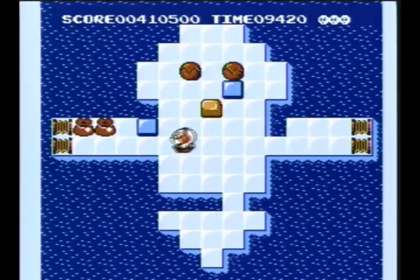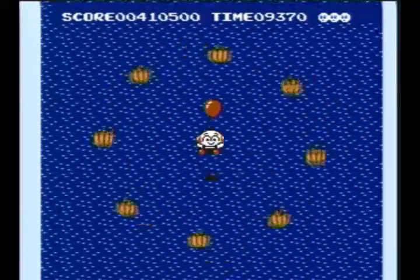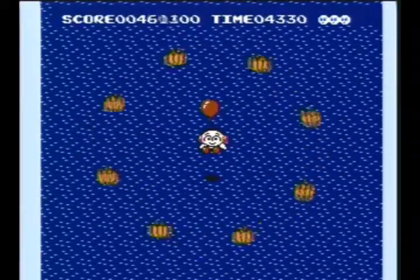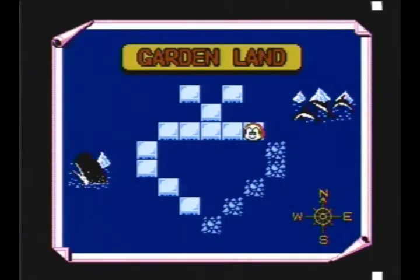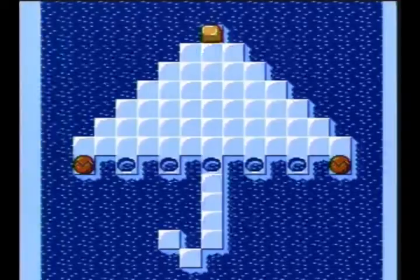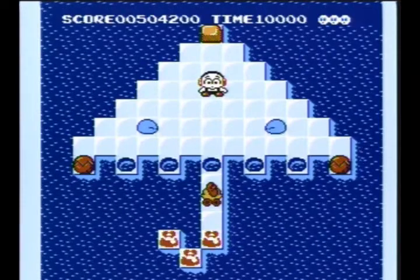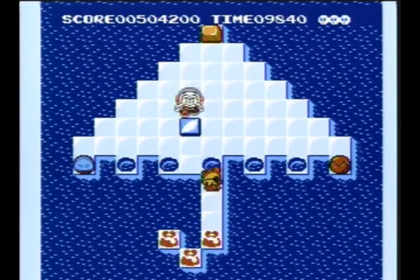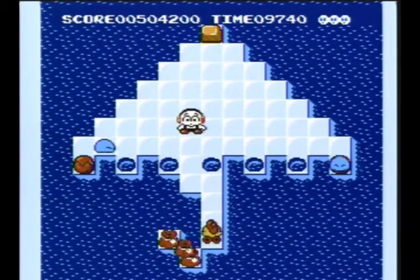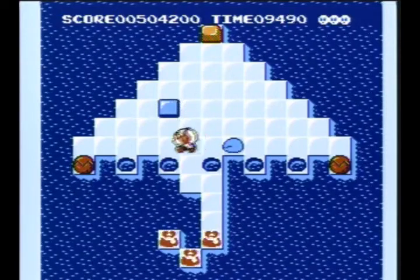One-ups don't show up that often, so if you see it and it's not that complex to go for, just go ahead and take the time to get it. To give you an idea of how hard it gets later on, here are the controls: A is ice pillar; B is freezing breath and kicking blocks, or kicking frozen enemies — yes, you can do that too, Sub-Zero would be proud. Start is pause. Select is the suicide button.